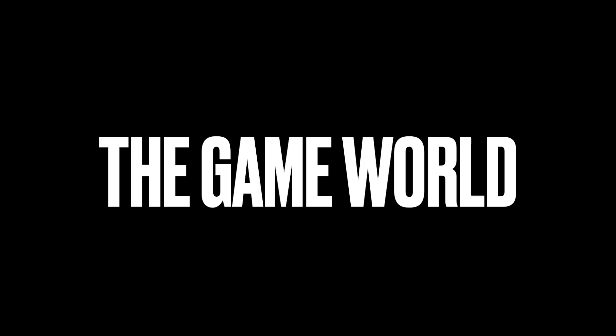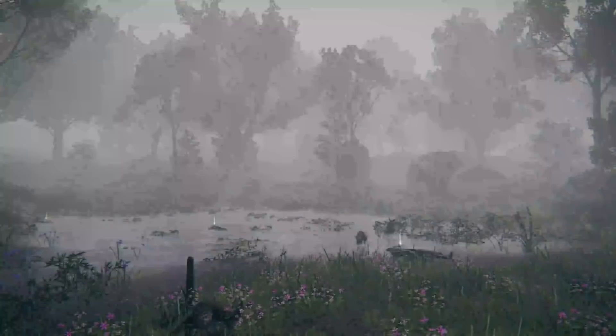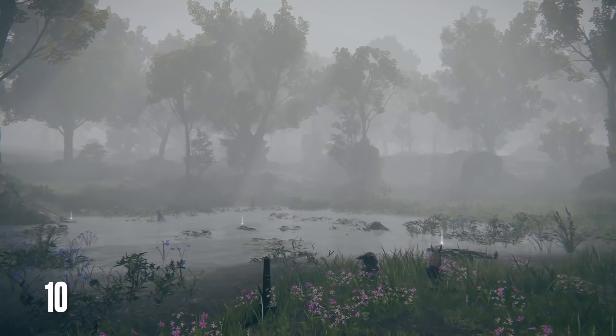The world of Elden Ring is quite massive, the biggest of any Soulsborne title to date, and includes six distinct regions or biomes, including windswept fields, mountainous crags, and yes, poisonous swamps. Each region itself is incredibly large and diverse, potentially being divided into further sub-regions. For example, the first region of Limgrave has its own further definitions, including the sweeping plains of both western and eastern Limgrave, the coastal area of the Weeping Peninsula, and Stormveil Castle.